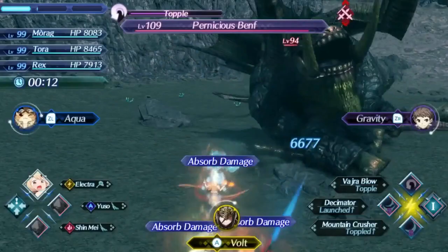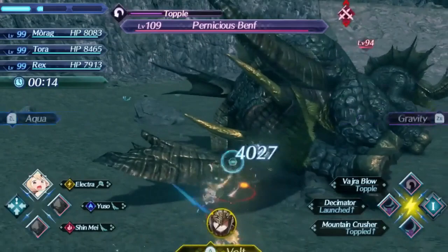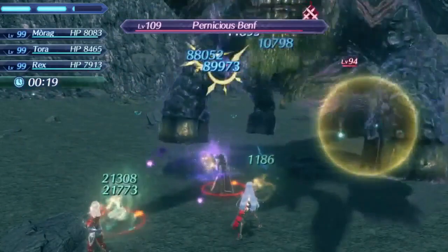Electra's level 1 special is Bang Bang Bound. It is an ether-based 3-hit special with a damage ratio below average at 285 at level 1, 410 at level 5, and 456 at max affinity. It looks like it might have an okay bonus effect of doing extra damage to toppled enemies, but the speed of this special is terrible — easily one of the slowest level 1 specials we've seen. If you topple an enemy and try to use this special immediately afterward, you're not even going to hit the enemy before they stand back up.